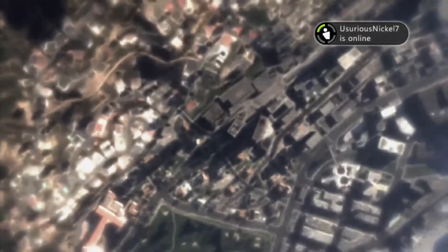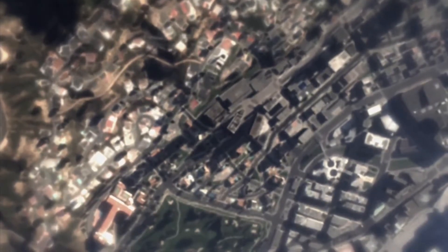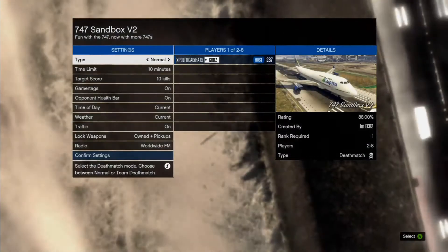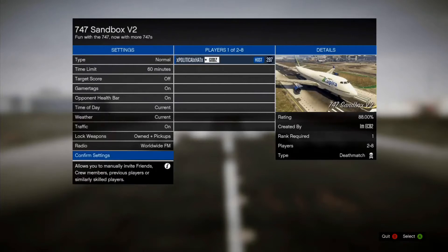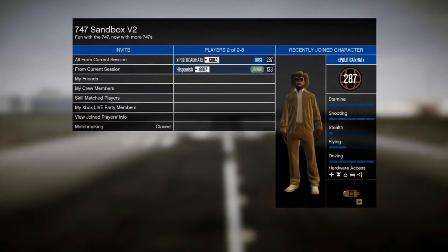Just confirm your launch and wait for the map to load. It does take a long time to load because this is basically a glitch or a mod. You want to set it to 60 minutes so you have most of the time to enjoy the planes and vehicles. Put the target score off so there's no score limit, adjust any other settings you want, then confirm. I had my friend join me because he wanted to check it out too.